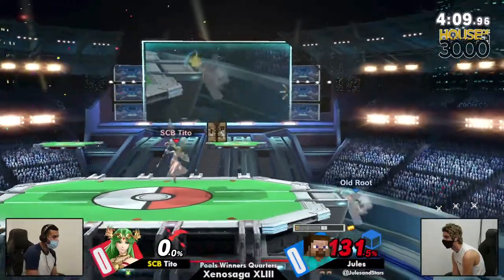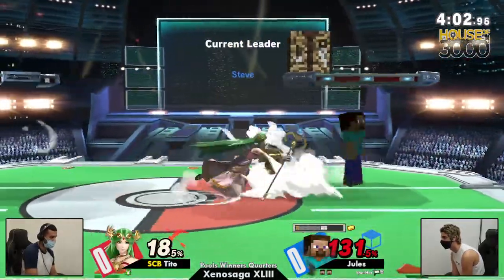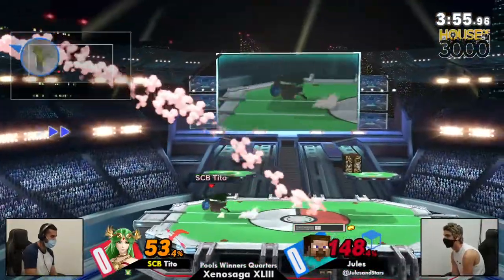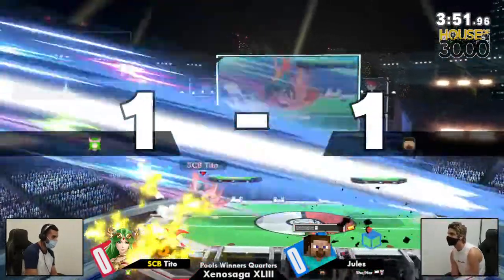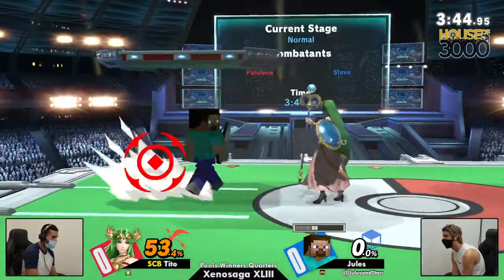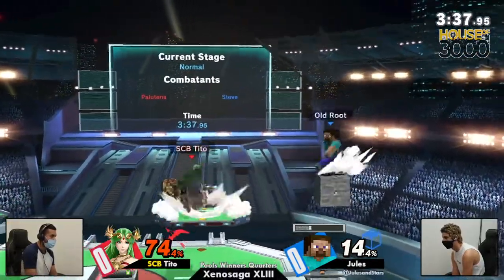Tito lost that exchange — the minecart with the redstone is just a force to be reckoned with, 53 damage from two hits. The back door's not gonna do it but now Jules has ledge control. A back throw will definitely do it. Jules just has to wall out Tito right now and build up those resources, but who cares when you got the tools to scrap with that solid frame data.